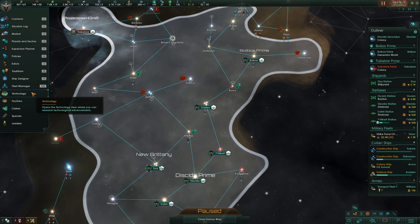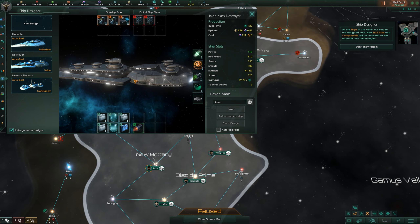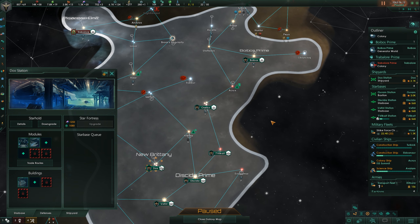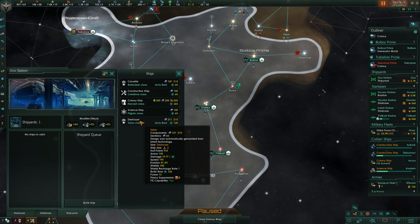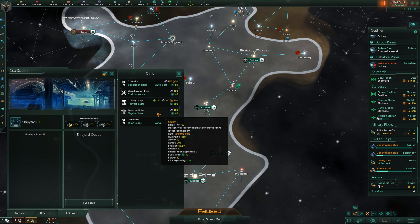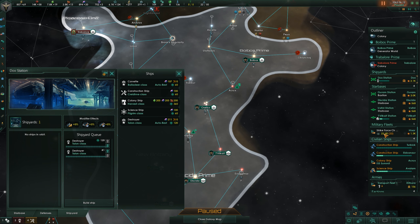Let's go to our ship designer. Destroyer auto-best - if this is what they say is the best, I'm all for it. Let's go ahead and build some of those auto-best ships. How many command points are these? These are one, these are two, so we have enough for at least four more in our main fleet. It doesn't take any special metal, and there's actually piracy suppression on these - interesting. Let's build two here and two more over there.